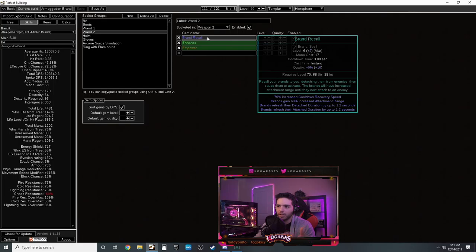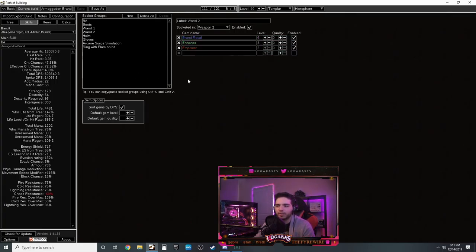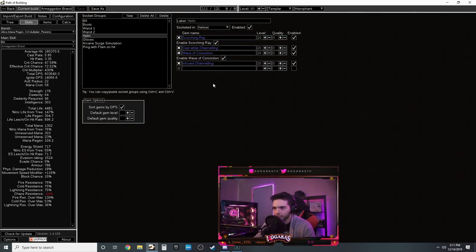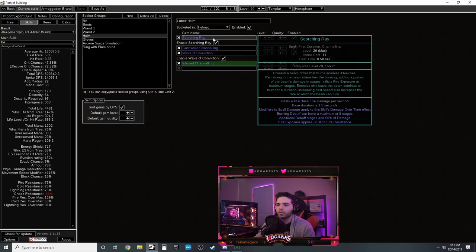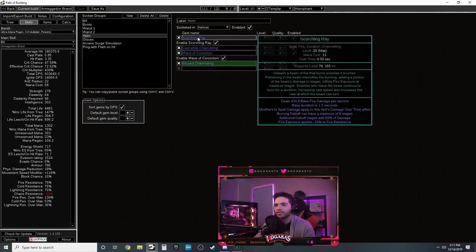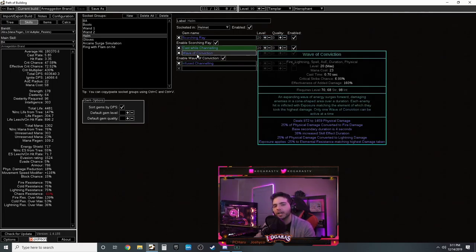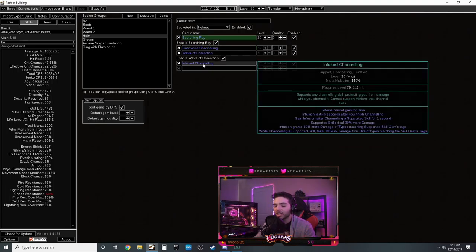For your wand one: Precision level one just for the accuracy bonus and the crit chance. Flame Dash with Faster Casting for movement. Wand two has Brand Recall - this allows you to recall brands to your position. Use Enhance level two with it - don't bother with level three yet, it's too expensive. The quality on Enhance gives cooldown recovery speed so you can cast it more often.